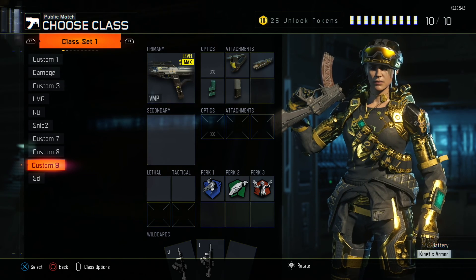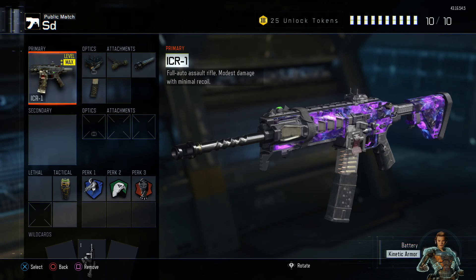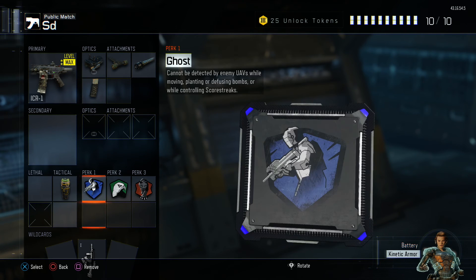Hey guys, welcome back. Today we've got a cheeky little ICR class setup. We have an ELO sight, rapid fire, long barrel, and extended mags. This works perfectly for the ICR.